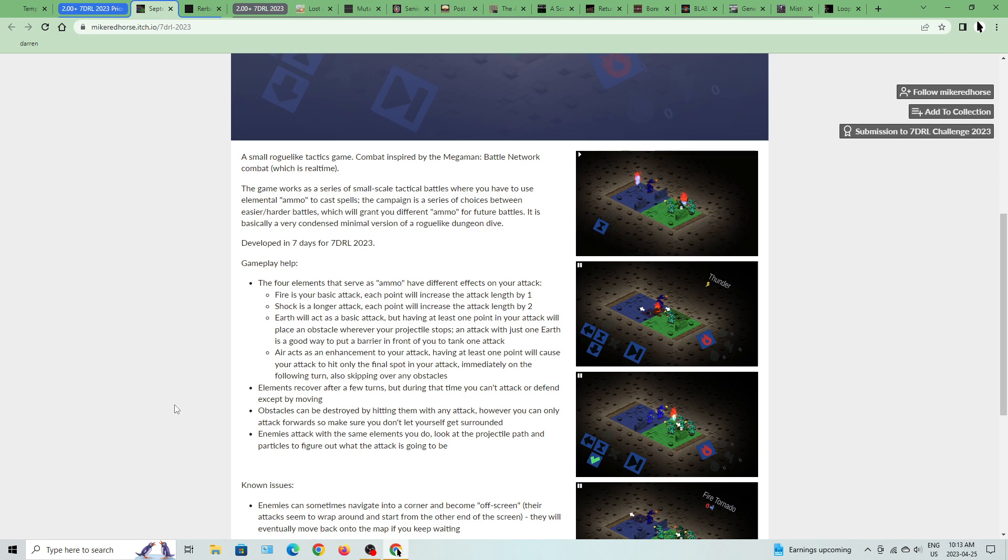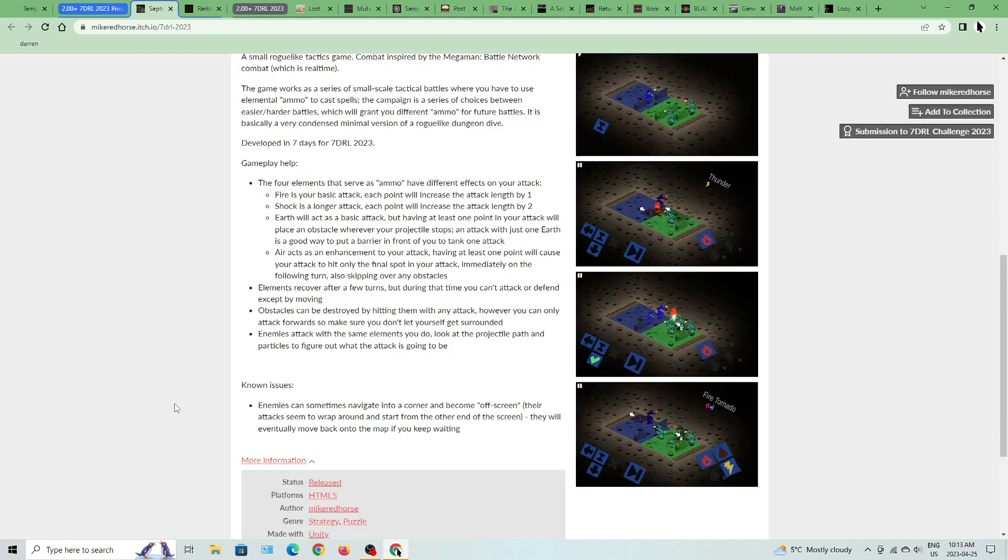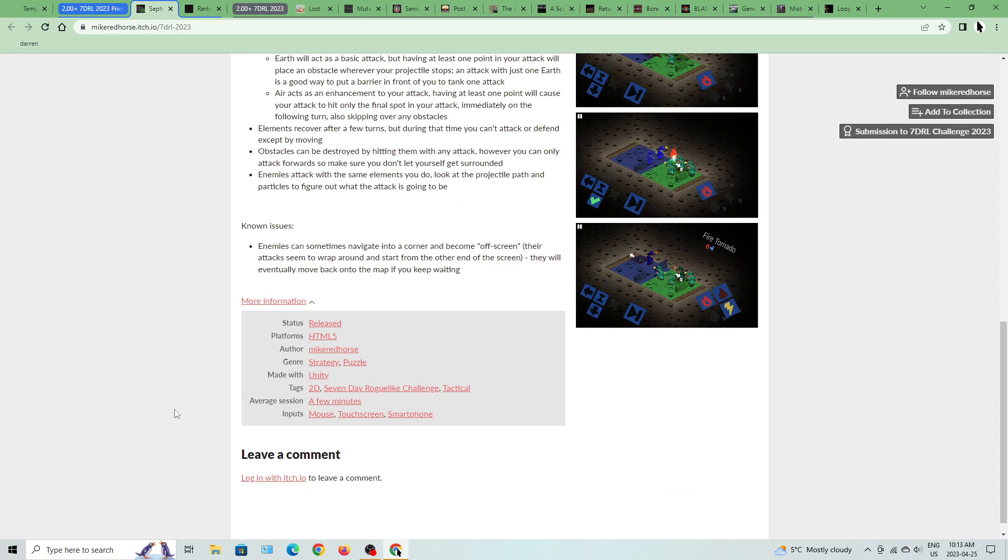Elements recover after a few turns, but during that time you can't attack or defend except by moving. Obstacles can be destroyed by hitting them with an attack. However, you can only attack forwards, so make sure you don't let yourself get surrounded. Enemies attack with the same elements you do — look at the projectile path and particles to figure out what the attack is going to be. Known issue: enemies can sometimes navigate into a corner and become off-screen, with their attacks wrapping around from the other end of the screen. They'll eventually move back onto the map.